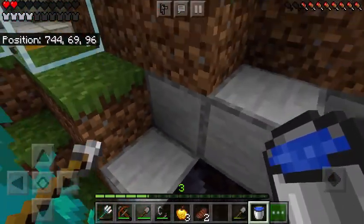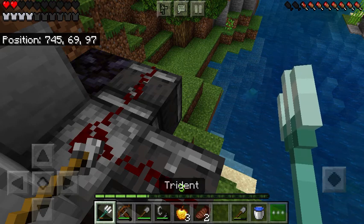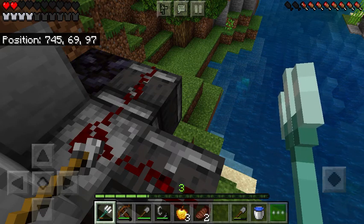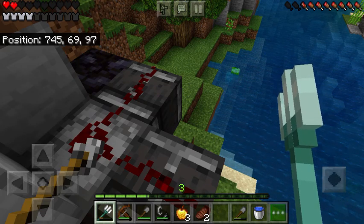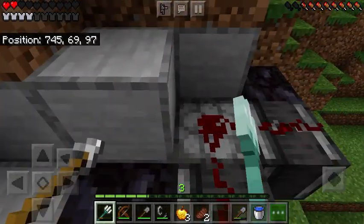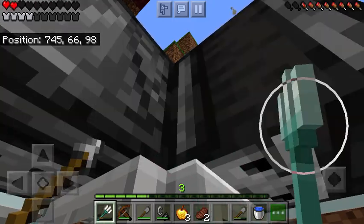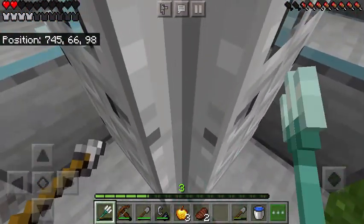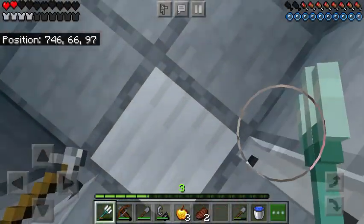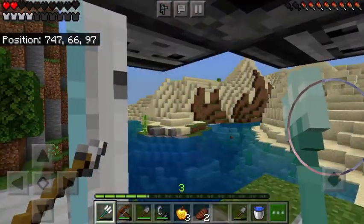On my door — if you've been on the Minecraft Lab episode, you'll know how in the airlock there's a water purification system. I added another one here, where you have observers looking at the door, with redstone on top going into a dispenser. Whenever it's opened, water goes down; whenever it closes, water disappears.